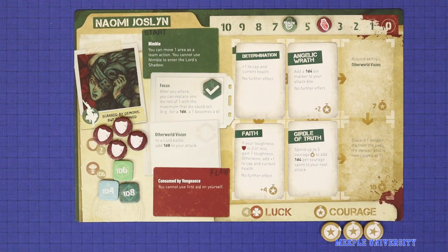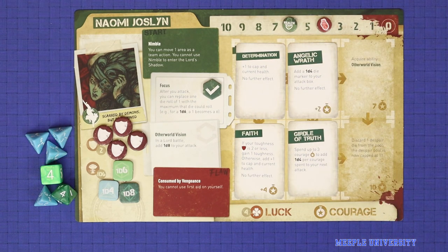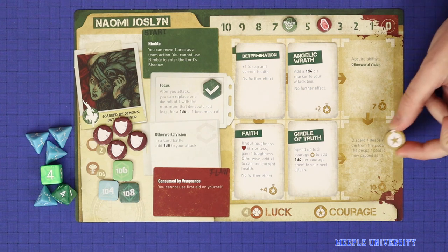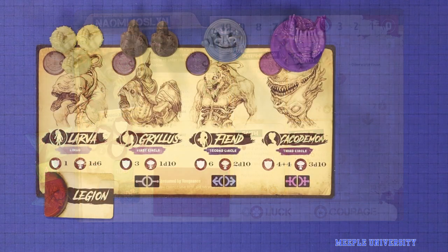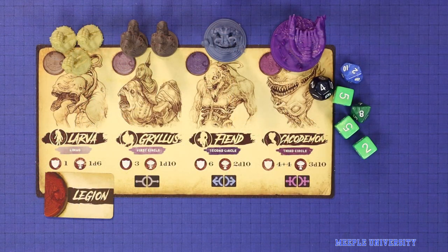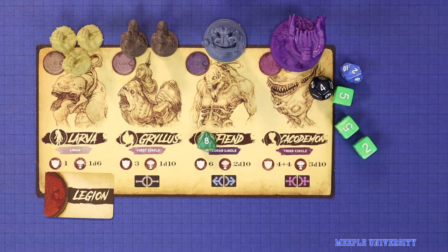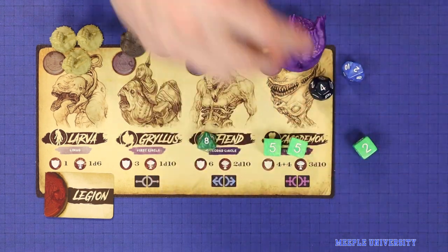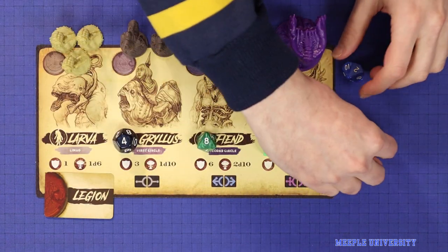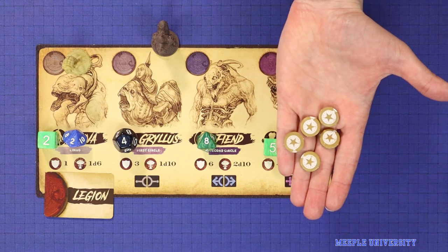Attacking is done with a die roll. A hero will have a certain number of dice in their attack pool and may be able to gain more with certain abilities. Teammates in the same area may also spend one courage to upgrade a die to the next size. The player's full attack dice pool is rolled, and then each enemy who can be assigned a single die exceeding its toughness, or two dice exceeding both of its toughnesses, is hit and — in the case of basic demons — killed. For each demon killed in this manner, the players will earn one courage.